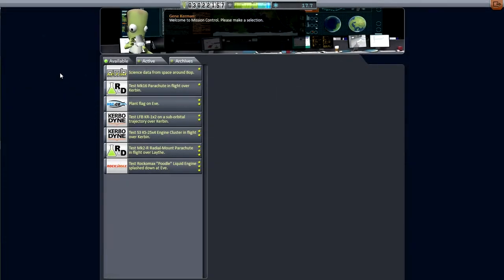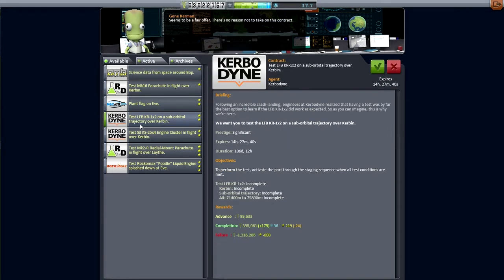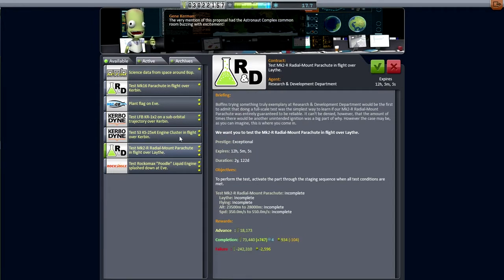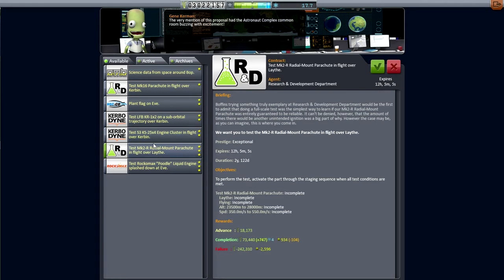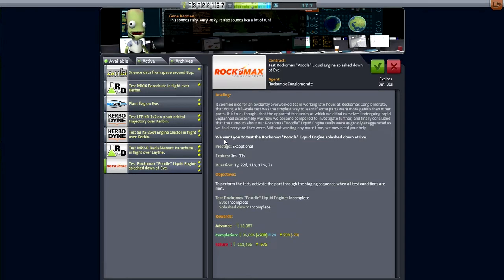Here are our available contracts: science data from space around Bop, Mark 16 parachute in flight — which we can't do — plant a flag on Eve (not just yet!), testing engine clusters in flight over... we wouldn't even be able to have done that with the shuttle stack. Rail mount parachute in flight over Lathe is the only Lathe thing available. And then poodle engine splashdown at Eve — with the kind of failure detriment there, I'll skip that entirely.